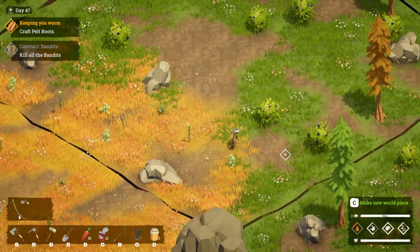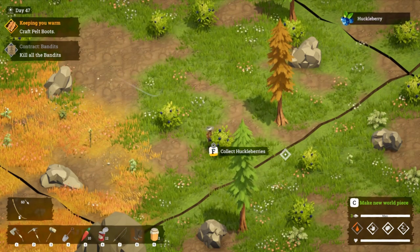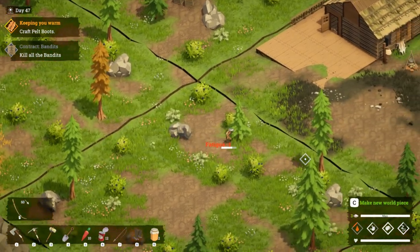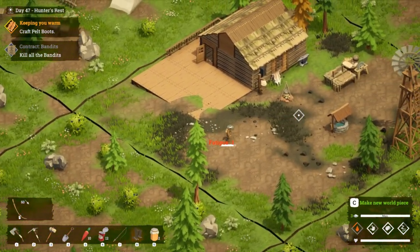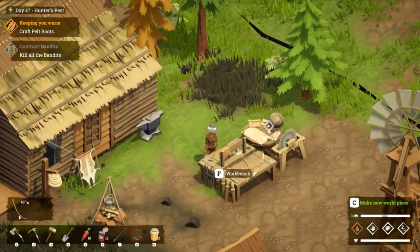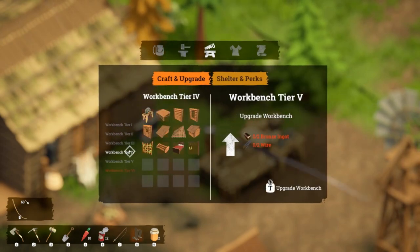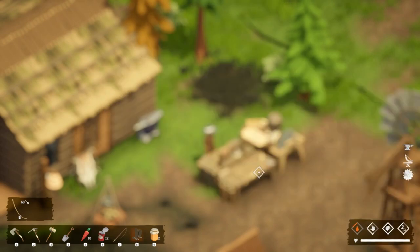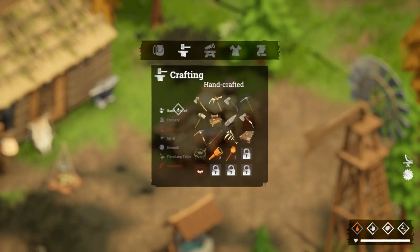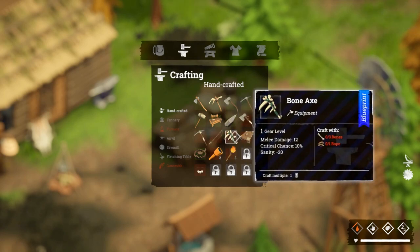I'm wondering if I should go back - we went to the lumberjack last time so I can't see why the lumberjack would have anything else for us. We definitely did upgrade our tools, didn't we? Can I do it at the workbench here? No. Where do I upgrade our tools - is it just in the crafting, like just handcraft? Enhance pickaxe - that's what we have currently - and a bone axe.